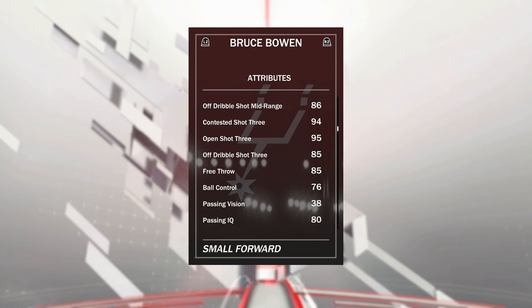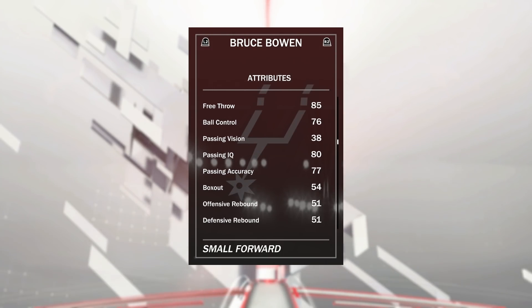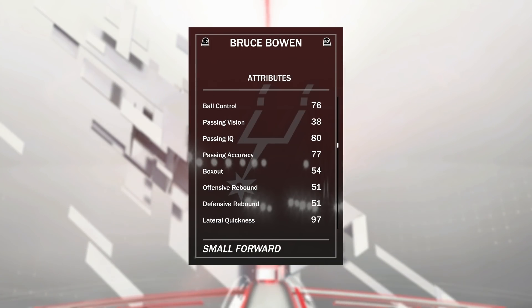He's got a nice mid-range and an absolute dagger of a three, which is why most of you will have him on your team because you are all three-point lovers. There's also a nice free throw at 85, which actually hits. He cannot speed boost — he has a 76 ball control, can only go up to a max of 85 with a shoe, and you need 86 to speed boost.